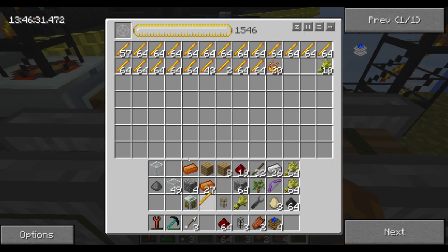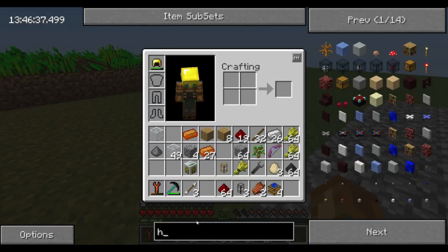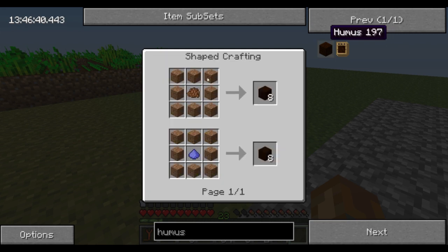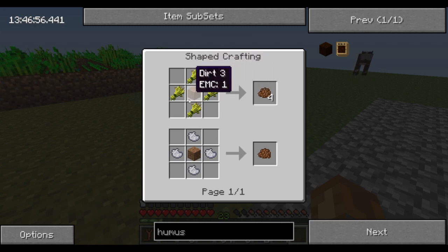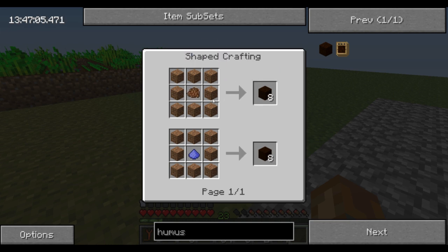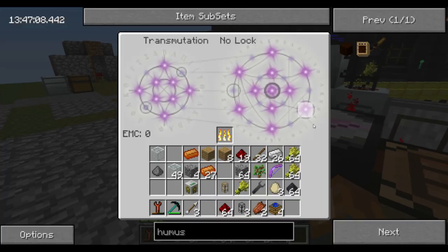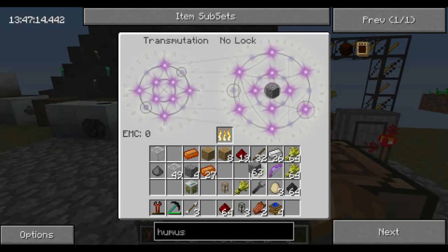The reason we're getting wheat is because we're going to be needing to make hummus. There are a couple of different ways you can go about making hummus. It can be made with compost surrounding dirt, or it can be made with fertilizer. Fertilizer is made from apatite — I have one apatite, but it doesn't have an EMC so I can't mass produce it. However, compost is easy to produce.